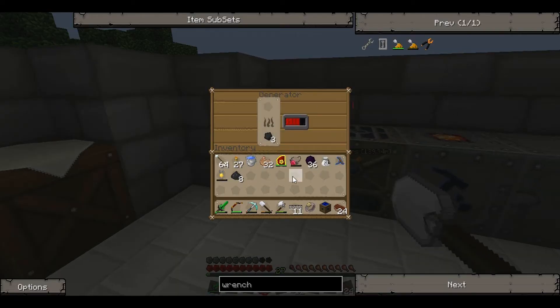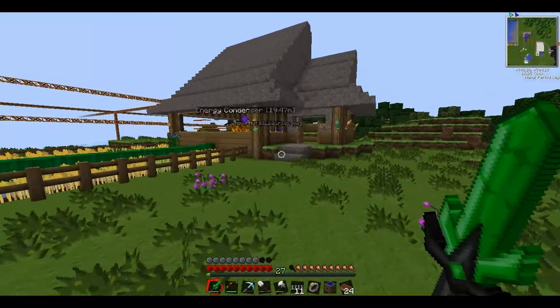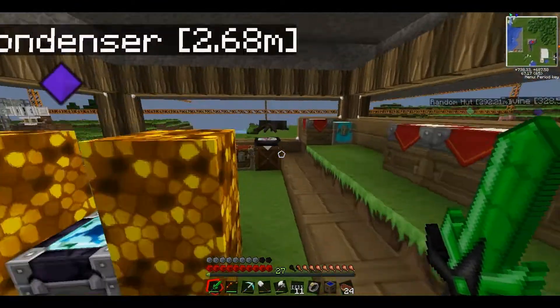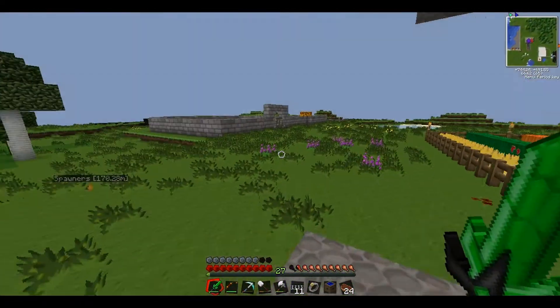We don't want to smelt cobblestone. We'll put that in there and go get some copper and some tin, and make some bronze dust. I think one of those recipes makes two bronze dust. Let's get some copper ore and some tin ore — and that should be enough for now. Let's go macerate this up.